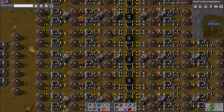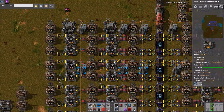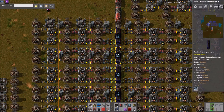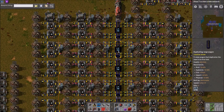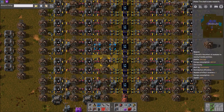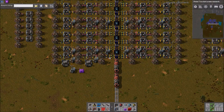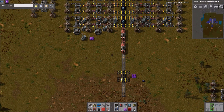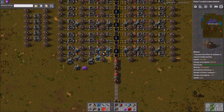There are other designs that people showed me that can do more — they have more beacons and stuff — but they utilized a weird mechanic like having a locomotive in the middle. So you'd have: engine, cargo wagon, engine, cargo wagon, engine, cargo wagon, engine — spacing it out enough to fit more beacons. I don't really like doing that, so this is the best I could come up with for a normal train setup. There is another design type I want to play with that could possibly fit one extra beacon per furnace, but I did just want to show this off for anyone interested.